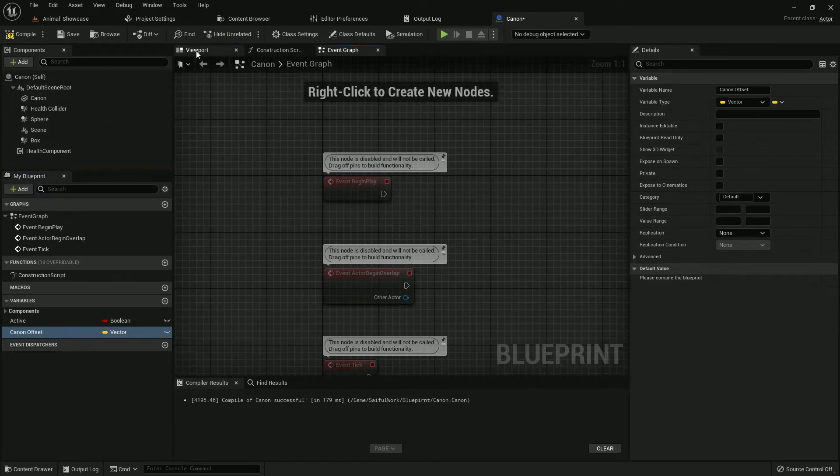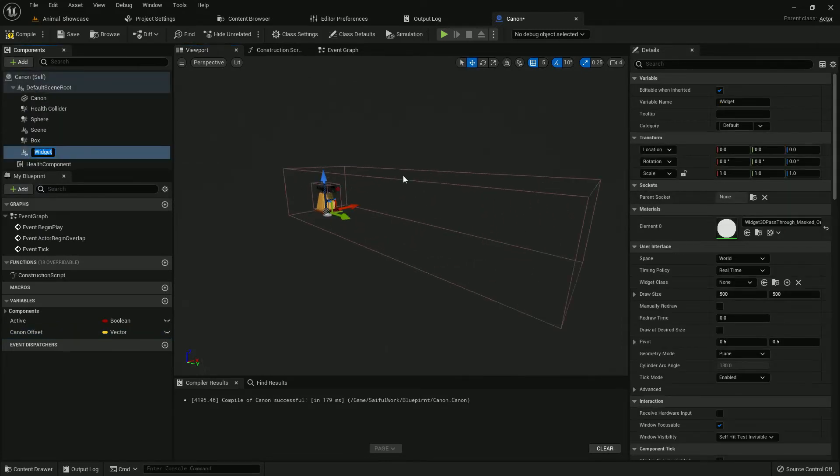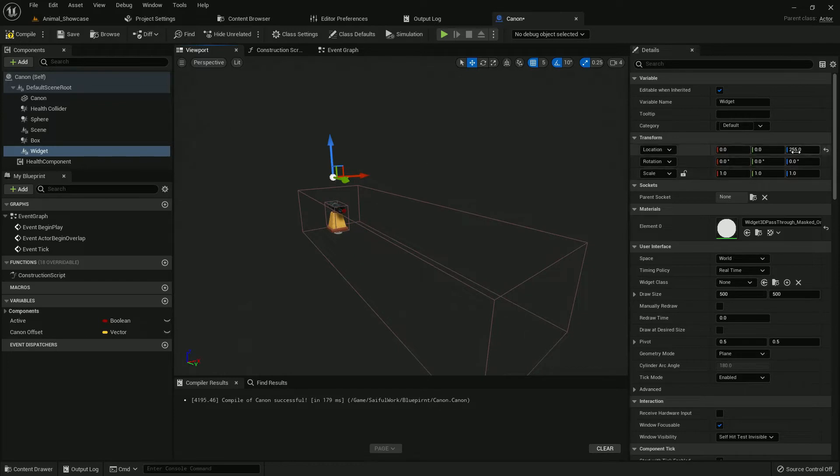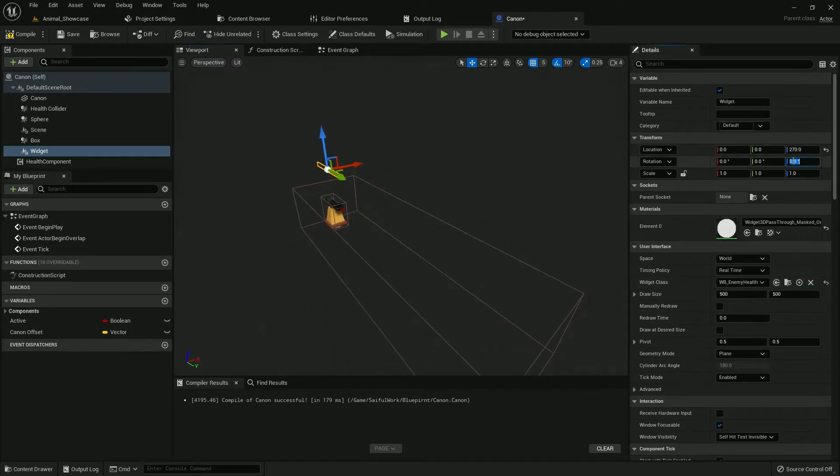I must create a Widget Component. I need it and I make it a little higher, like 190 or 170. On the Widget Class I will add 'Enemy Health'. If you followed my tutorial you'll know this; if not, check the link in the description.